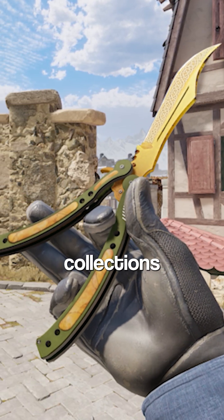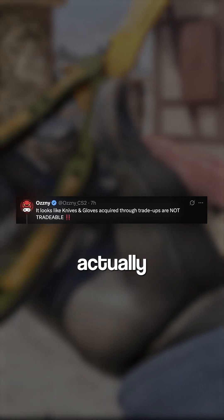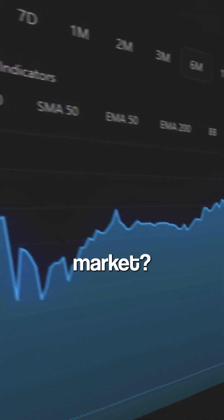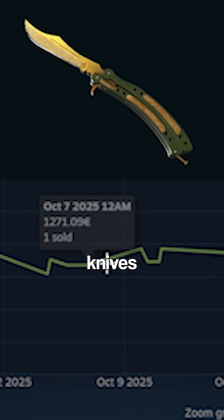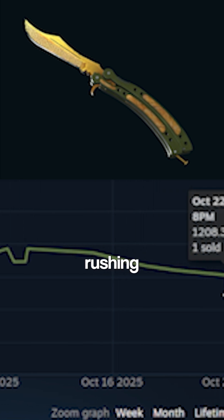These knives and gloves come from the collections used in the contract itself. At first, the new knives weren't actually tradable, but just an hour later Valve pushed a live patch making them tradable again. The market is absolute chaos — as soon as knives became tradable, prices started crashing hard and everyone's rushing to craft and dump their new knives.